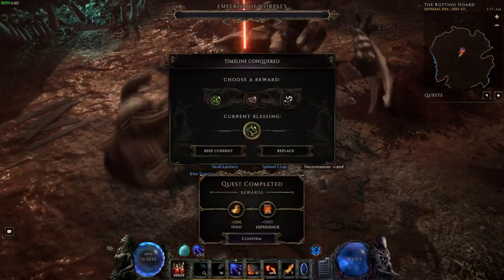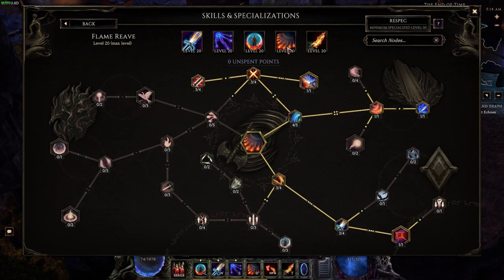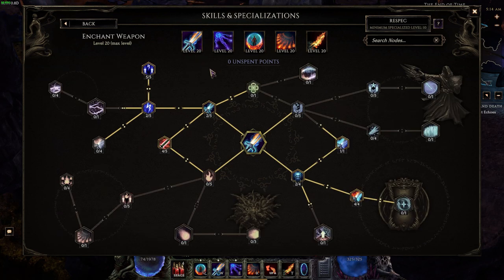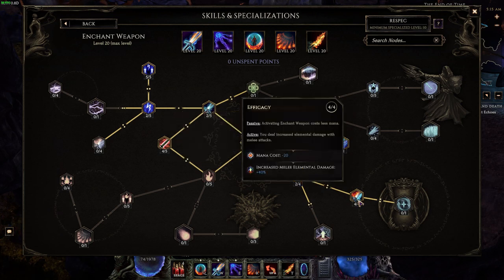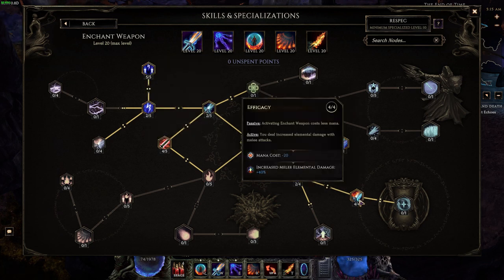For skills I'm running Enchant Weapon, Static, Flame Ward, Flame Reave, and Firebrand. For Enchant Weapon, I have two points in Concentration to increase active duration, four points in Efficiency for a negative 20 mana cost making it completely free, and then you get 40% increased melee elemental damage. Since we're building into lightning, this gives you 40% more damage.